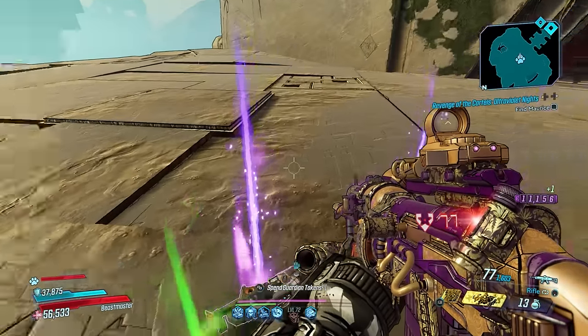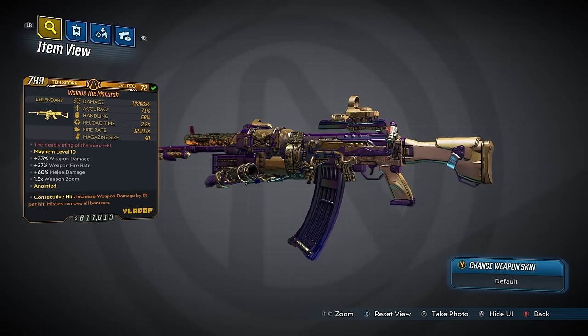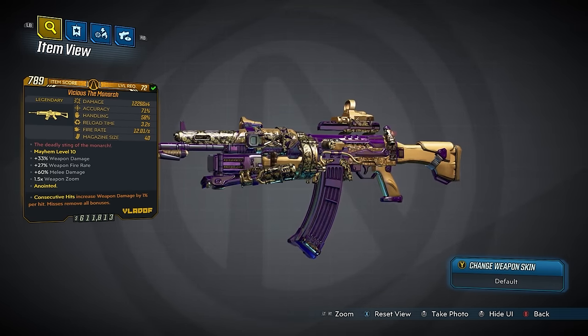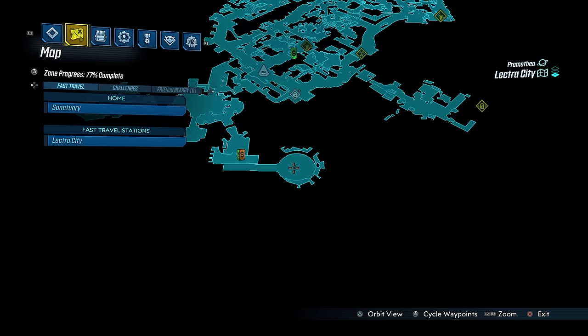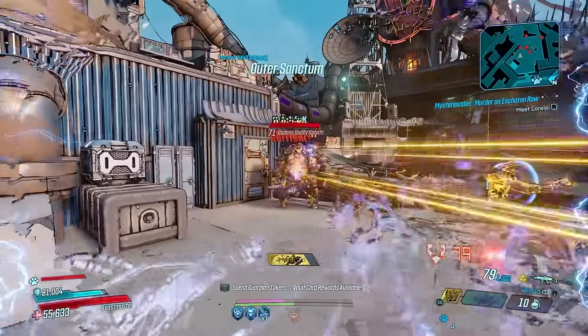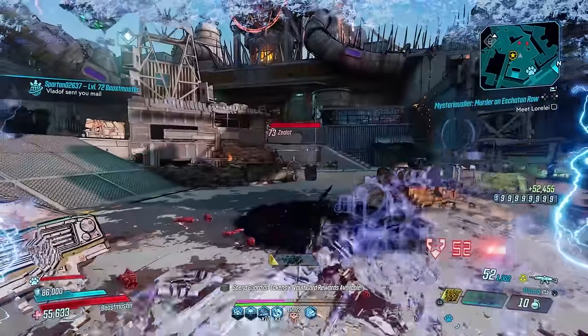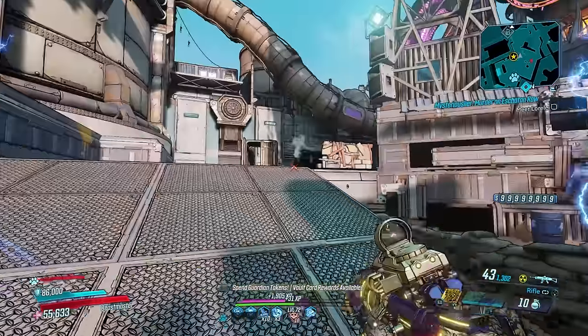We start with assault rifles. First up, the Monarch, which can come in all elements including kinetic, and has an increased chance to drop from Killavolt you fight around here in Lectra City. It can also drop from the Trial of Supremacy on True Trial difficulty, or from the Guardian Takedown bosses. Its red text reads: 'The deadly sting of the Monarch.'